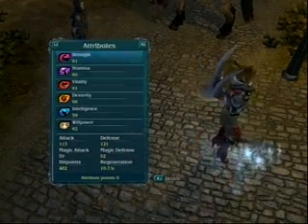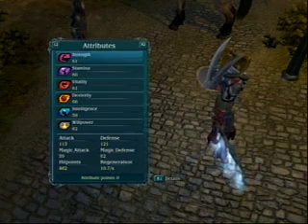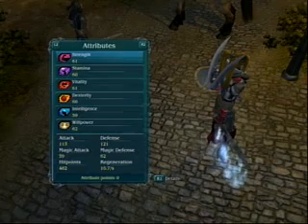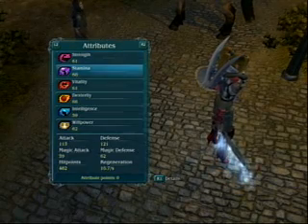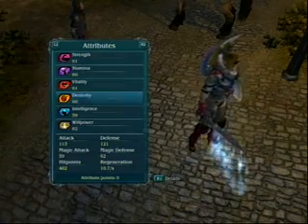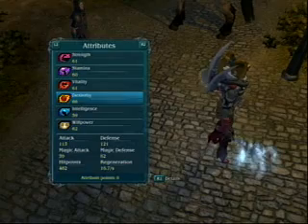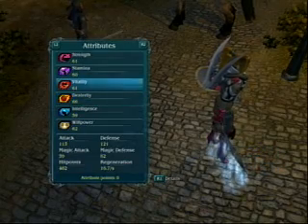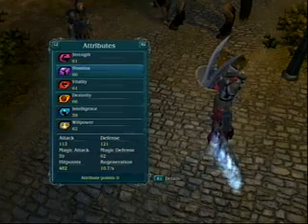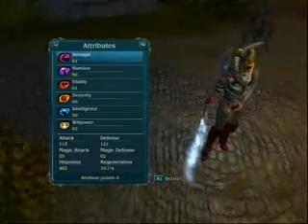Let's see what she has. These are attributes — right now I have her as a sword user, so I'm pretty much upping her strength, stamina, vitality, and dexterity. Dexterity is the amount you can hit with close-range weapons and also the damage you make with ranged weapons. Vitality is your hit points and defense, stamina is how fast your skills regenerate, and strength is for melee weapons.